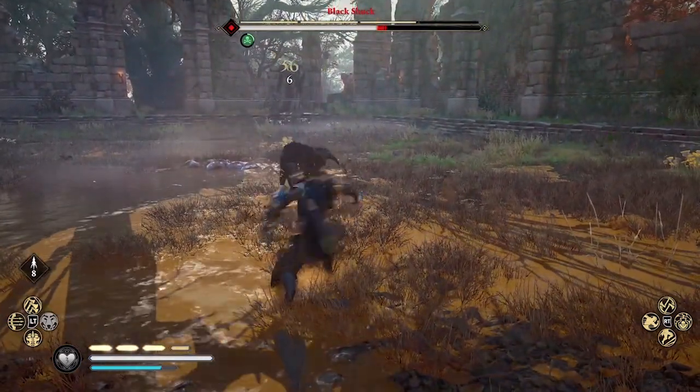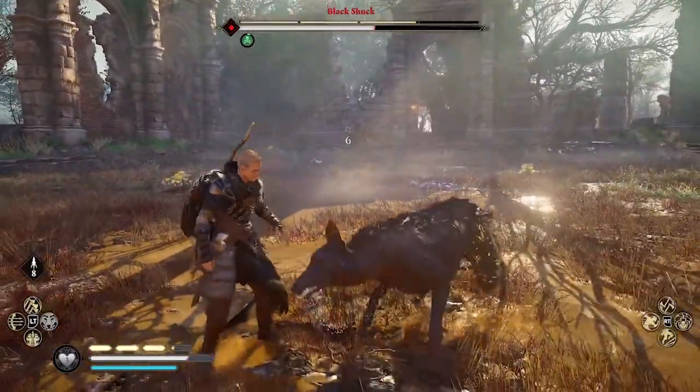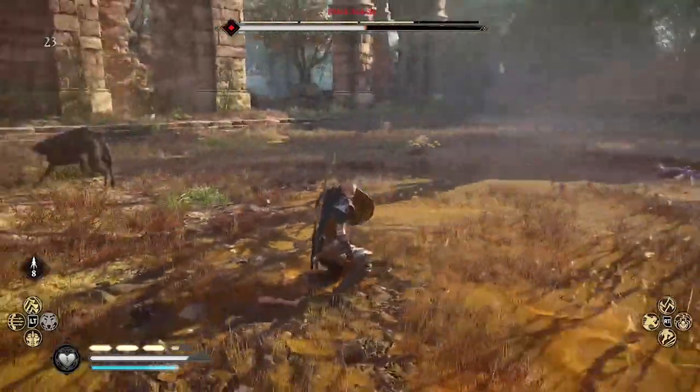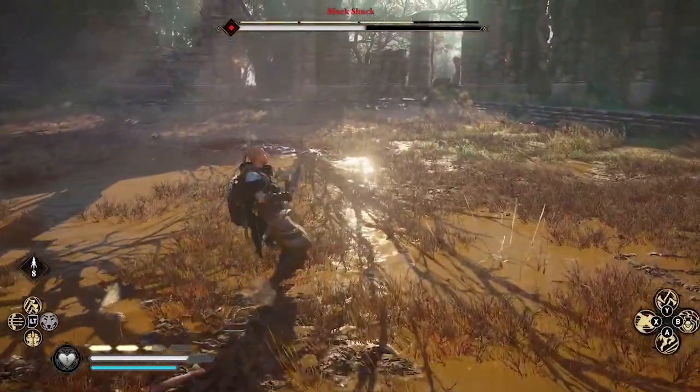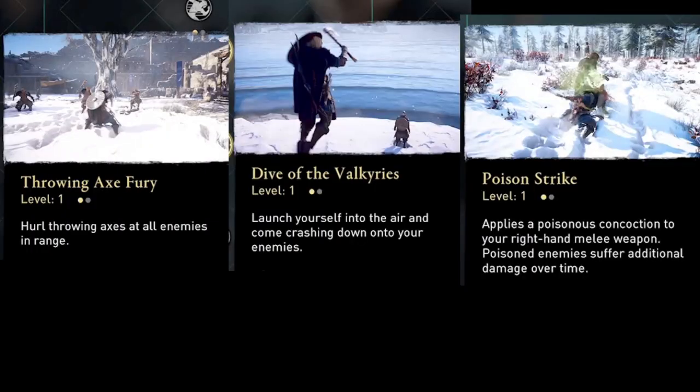I like Poison Strike most on bosses to slowly but surely make a dent in their health bar, even when you're not attacking them. And those are my top three melee abilities: Throwing Axe Fury, Dive of the Valkyries, and Poison Strike. I leave my fourth slot to try out new abilities as I find them, or to swap in what feels right for the situation. This is Amber — subscribe to my channel for more guides and gameplay for Assassin's Creed Valhalla.